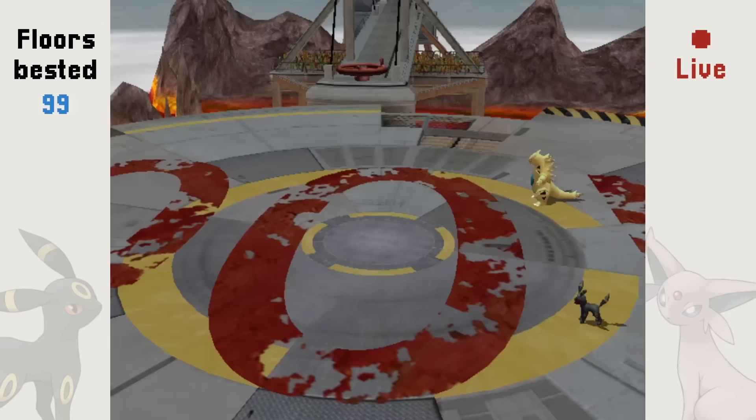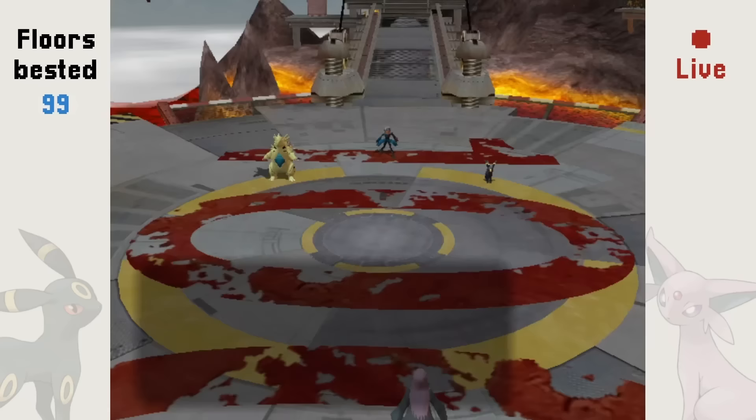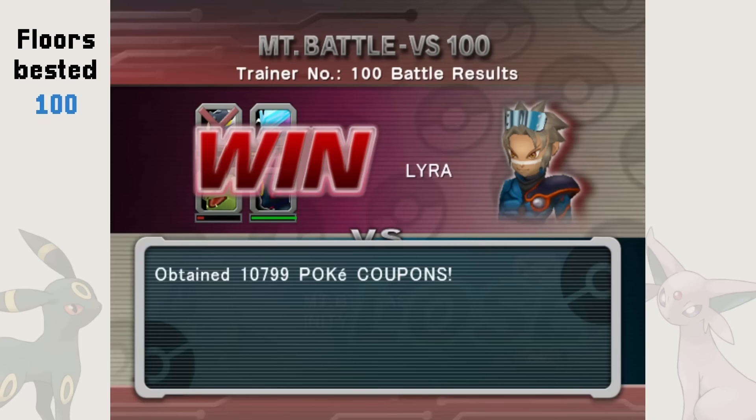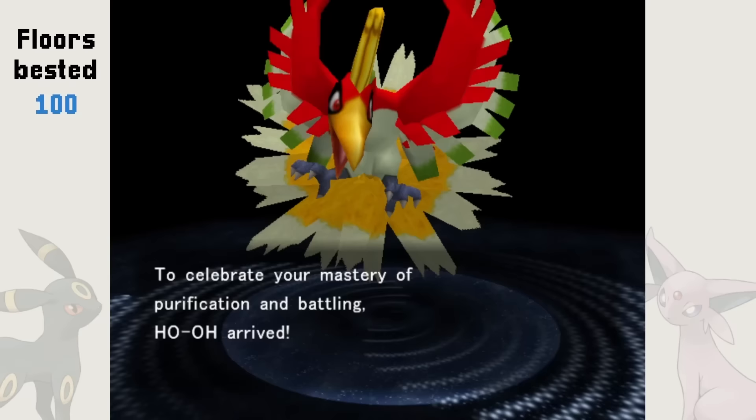After a 100th floor fight which actually required us to use strategy and get extremely lucky, we complete the Mount Battle 100 Trainer Challenge with only a single loss, and are rewarded with the legendary bird Ho-Oh.